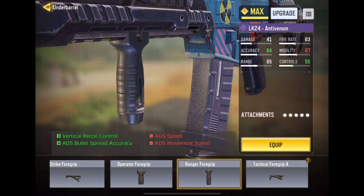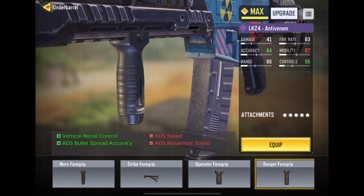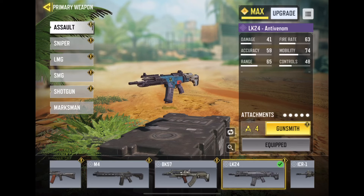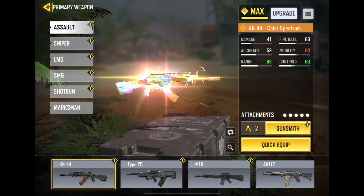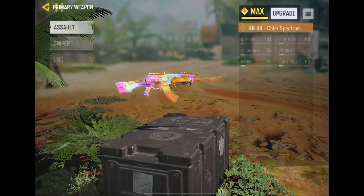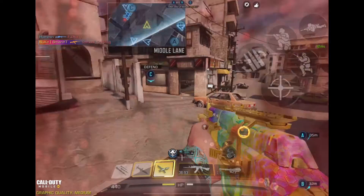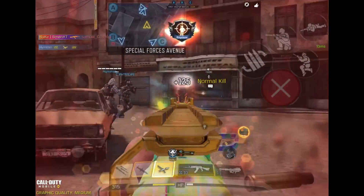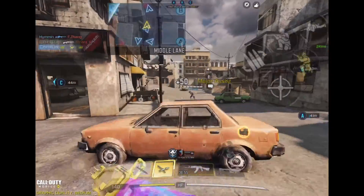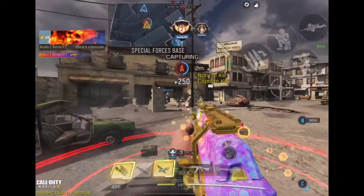If you go for long-range barrels, for example, it means you sacrifice recoil control or you sacrifice ADS. Personally I like ADS, but that means for longer range I take a minus point. I'll elaborate further in my gameplay later on. For example, you can see my ADS is quick because of my attachments, but my range is terrible — look at the jump on that. The recoil jump is so much. That's because of my attachments. In the past we didn't have that — it was simpler, just a grip or a scope.